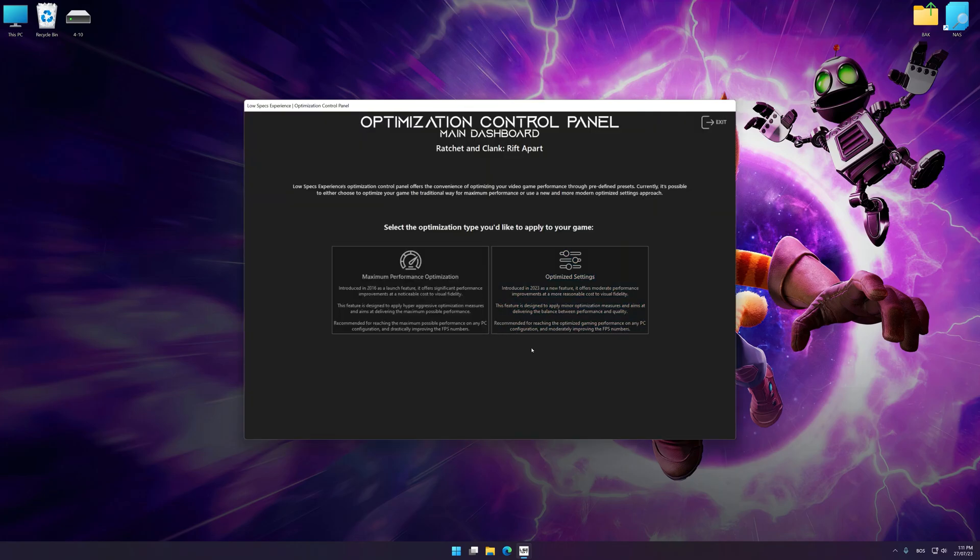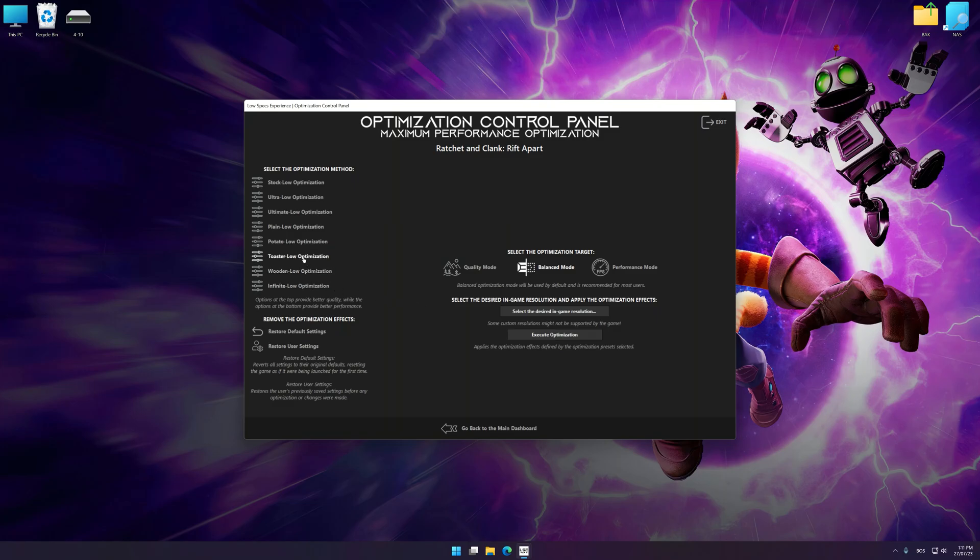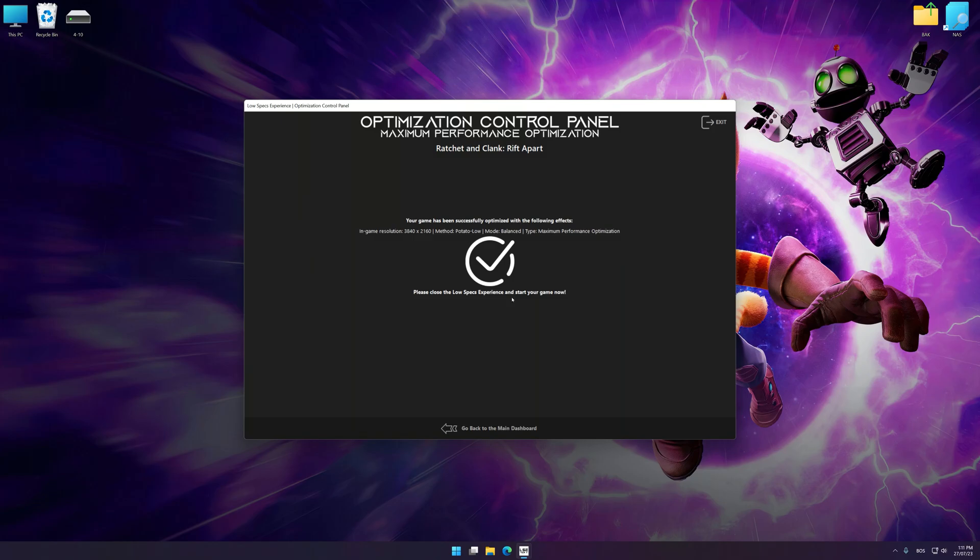Once the optimization control panel has loaded, select the desired optimization presets and the rendering resolution for the game. Feel free to experiment with the optimization presets and rendering resolution to see what works best for your system. And now, to apply the optimization, press the Execute Optimization button and then start your game.